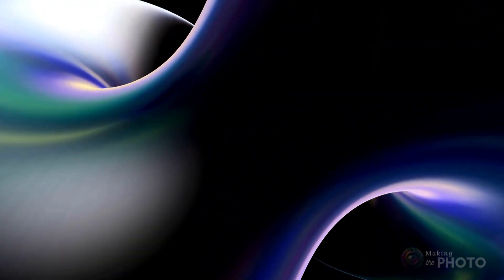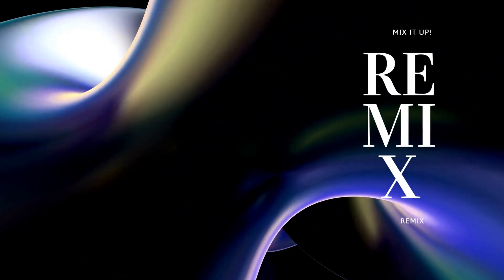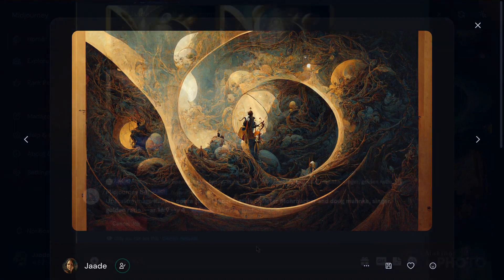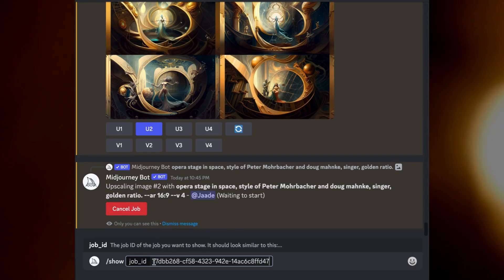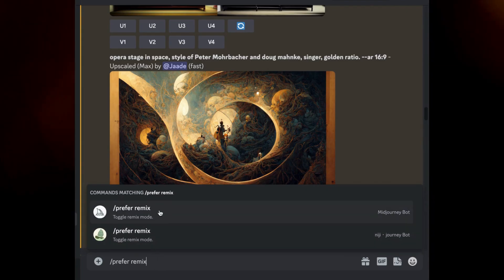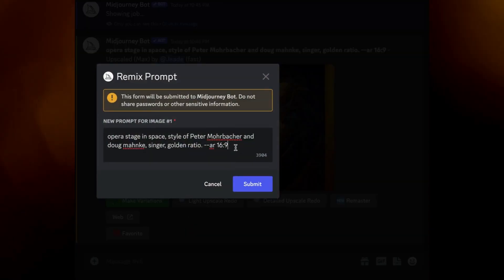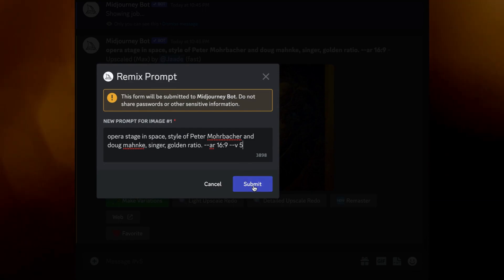Want to mix things up even more? Try remixing an old image. To remix an old image, you first have to refresh it — copy the job ID. You can find it on the website or send yourself a message in Discord. In the message bar, type slash show and copy the job ID. The image or grid should appear at the bottom of your feed. Make sure you have remix turned on by typing slash prefer remix in the message bar and hit return. Now make a variation — you can change anything you want, but try typing dash dash v4 or dash dash v5 after the prompt and see what happens.